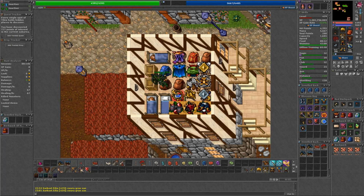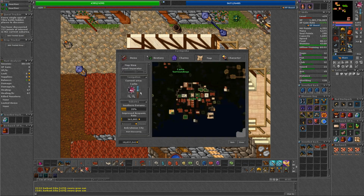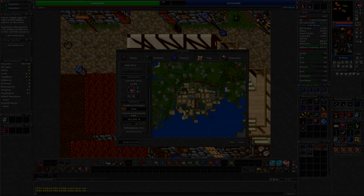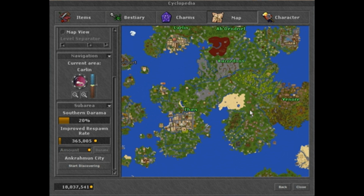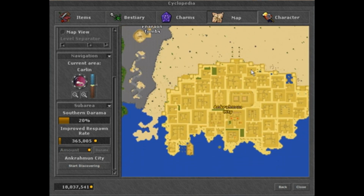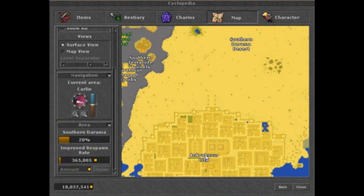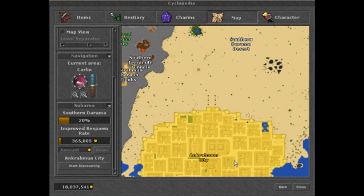Hello everyone and welcome back. In this video we'll be covering the fourth tab within the Cyclopedia, the map. This map is similar to the small mini-map in the top right of the client. It allows you to scroll through the Tibian world and go up and down levels to view areas you have previously explored. You can see any active raids and areas that have increased respawn.